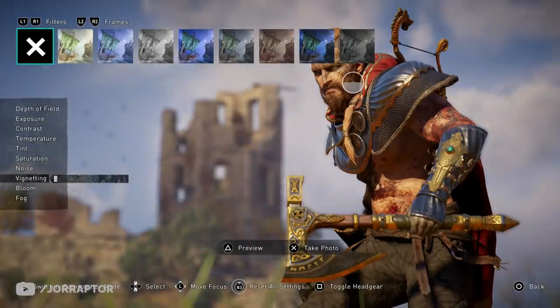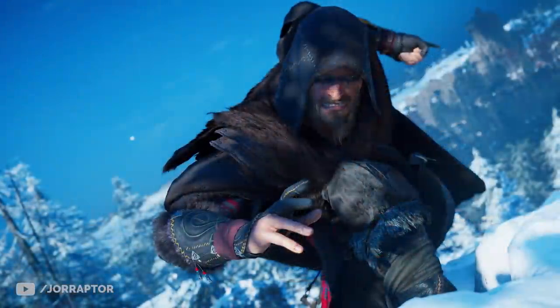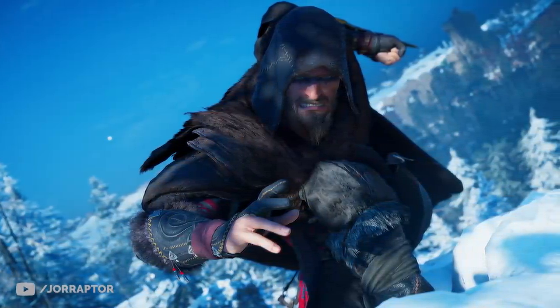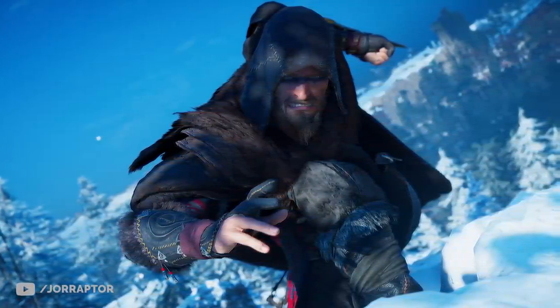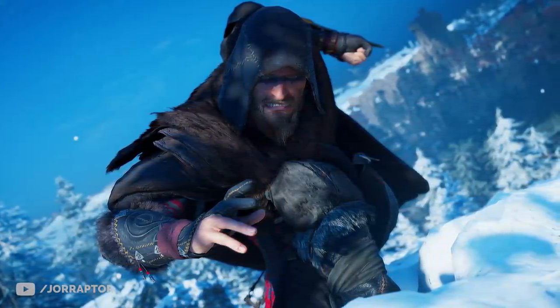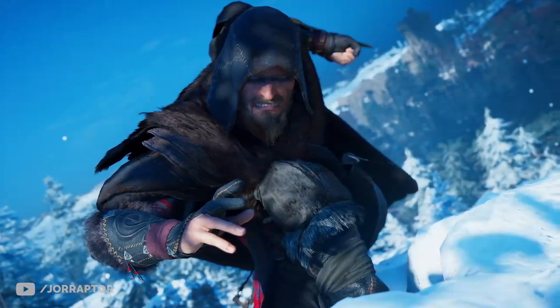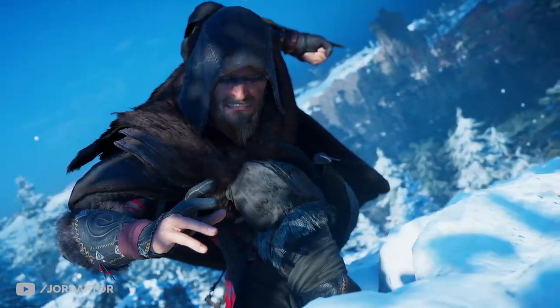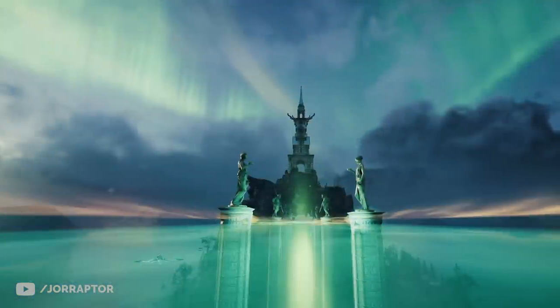First up in the photo mode showcase is VIP Pyro on Twitter, who went full assassin mode with Eivor, taking a pose with the hidden blade. I think this is the Raven Clan armor set — love the darker colors and the chosen face tattoo as well. Very sneaky, very cool.